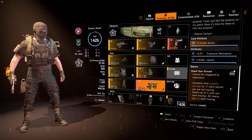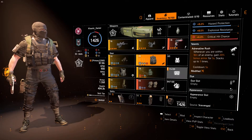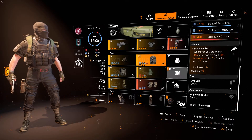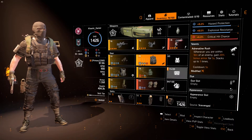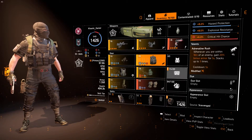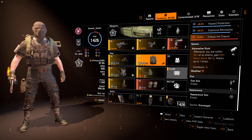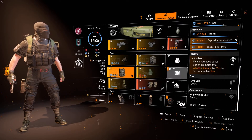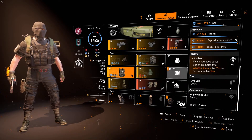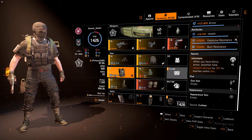Moving on to the talents that make this build a lot stronger: we have Adrenaline Rush, which is very good because this build is meant to be up in people's faces. If you get the right rolls, you can have up to 1.6 million armor, so 20% of 1.6 million is extremely good. You use Adrenaline Rush to proc Intimidate, which is great for boosting your weapon damage in close quarters — and you're going to be in close quarters a lot, so any bonus you can get is a good bonus.